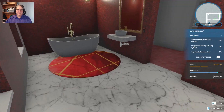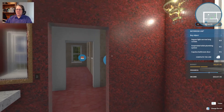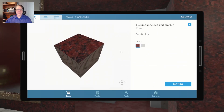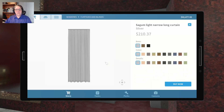If we can afford it I'm coming back in here and changing the floor to the gray Emperador marble. In the meantime we need a Sagum light narrow long curtain - I wonder if we have gold. Let's check it. That's kind of pretty isn't it? The details need to be gold; the base is this thing up here - I gotcha. That might be the best we can get - let's have a look, we need three of them.